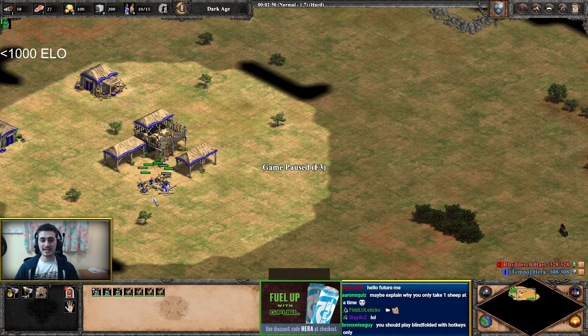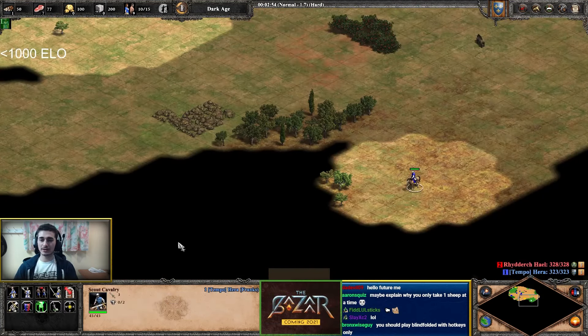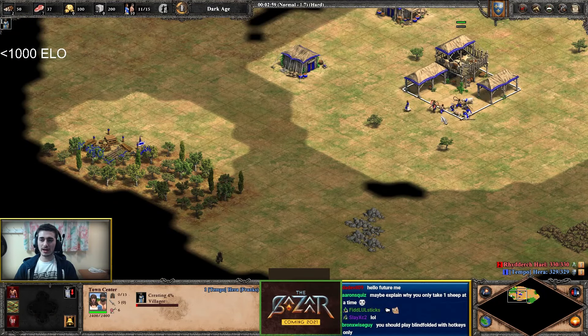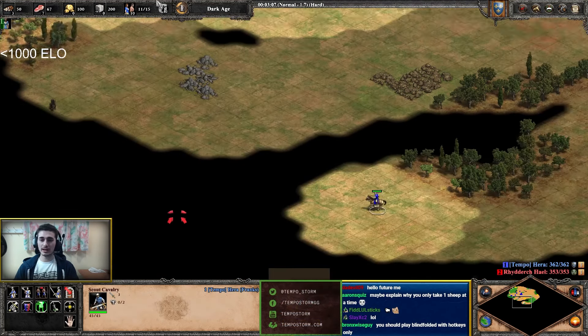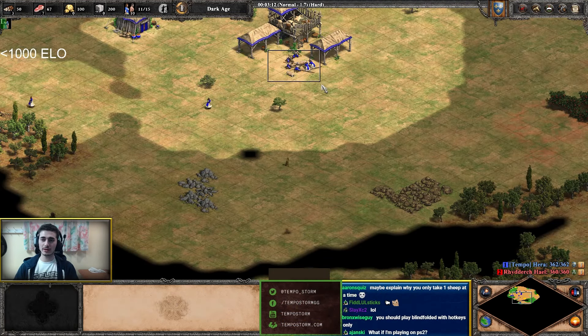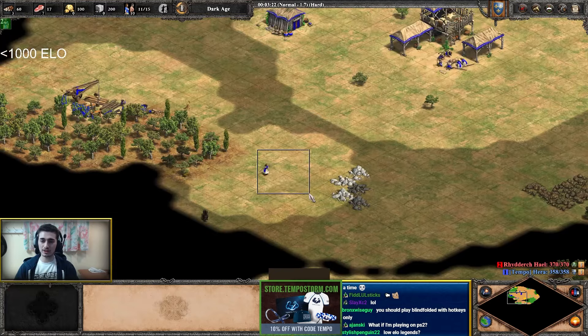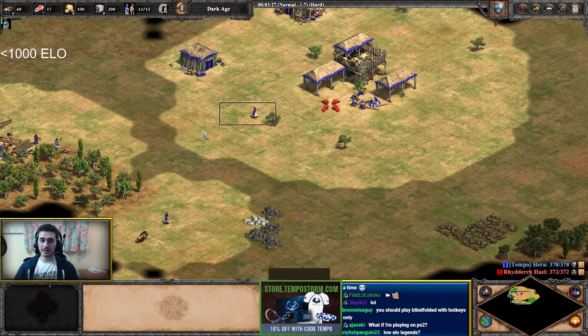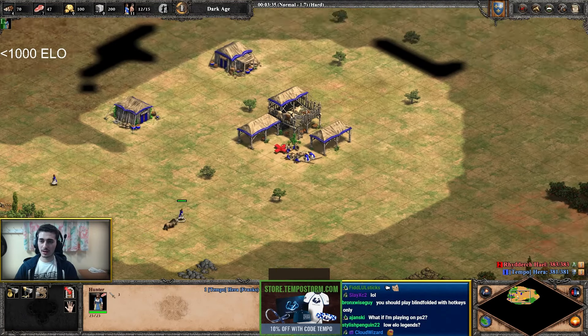If you have seven villagers hunting and a second sheep dies at the same time, you'd lose that food too. As your sheep run out, you need to find another food source. Send a few more to wood, then lure a boar. I'm going to take a boar while sheep are still running because I never want idle villagers — a villager doing nothing is a wasted villager. Bring the boar back to your Town Center.